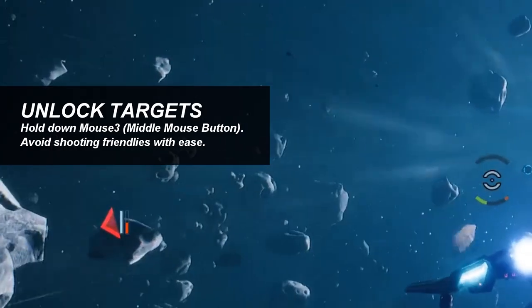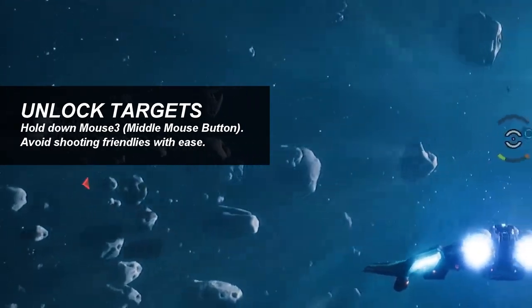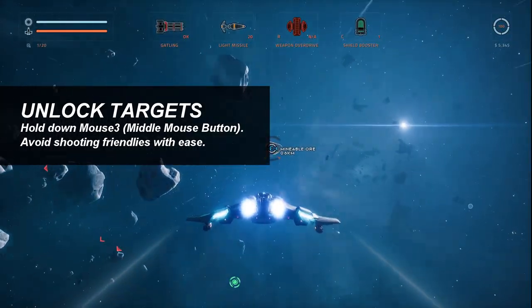You can unlock by holding down the middle mouse button. It comes in handy if you want to shoot a missile straight ahead.